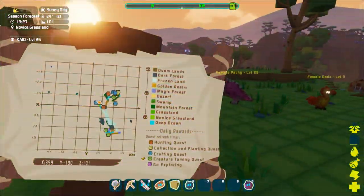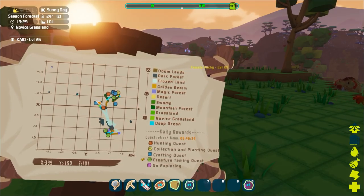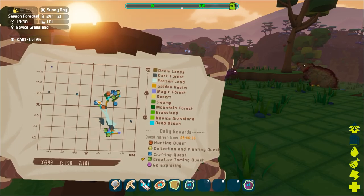Throughout PixArk there are 5 types of quests: Hunting Quests, Collection and Planting Quests, Crafting Quests, Creature Quests, and Go Exploring Quests.